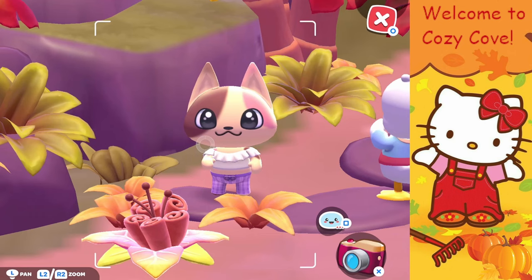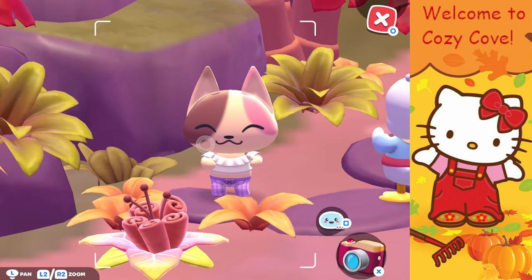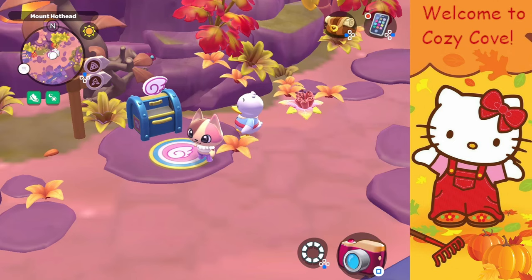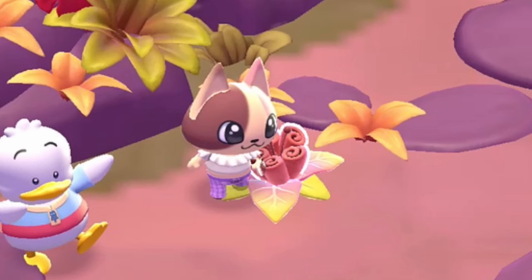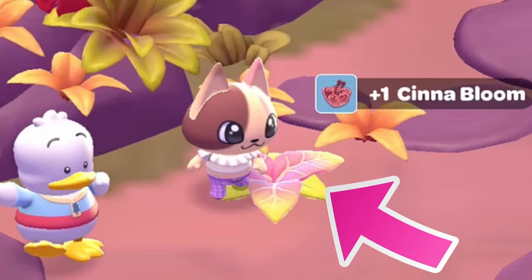Now it's time to show you where the locations are for the cinnablooms. First I'm going to show you the outside of the volcanic area, then inside the ruins for additional cinnablooms. Keep in mind some cinnablooms spawn and some don't on a daily basis, so what I'm showing you are all the possible spawning sites — you'll have to check them each day. This is what the spawning site bundle sprout looks like. The first one is southwest of Mount Hothead, here it is on the map.